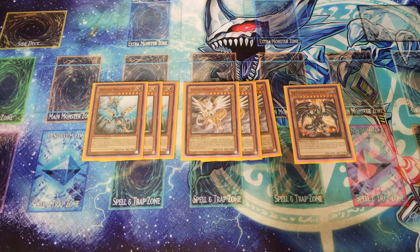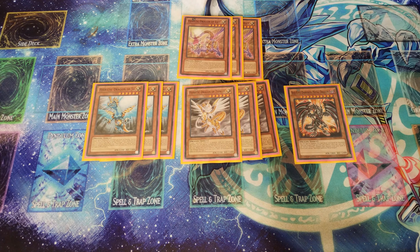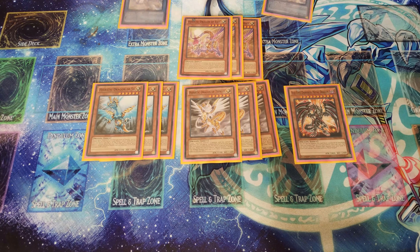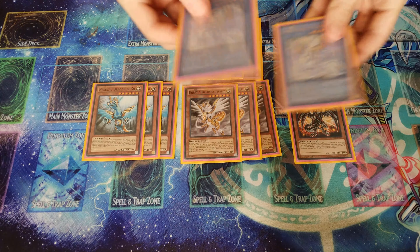Then you have Hieratic Dragon of Su, which destroys spell and trap cards, and of course Hieratic Dragon of Eset. Basically what Eset does is he can normal summon itself, you eliminate the attack, and then you can use it to change any of them. Then you have Sofia, Queen of Dragons, which is going to be your ritual summon monster.